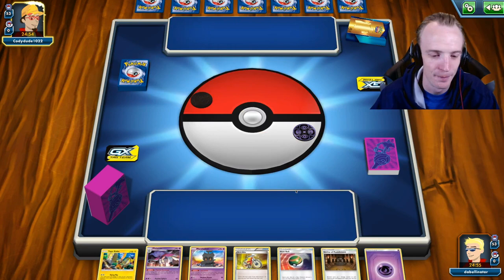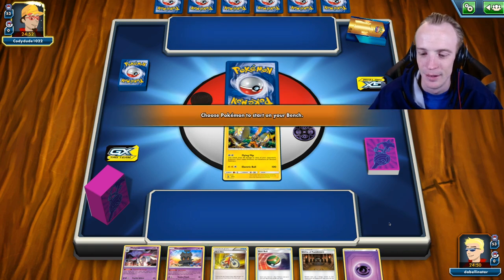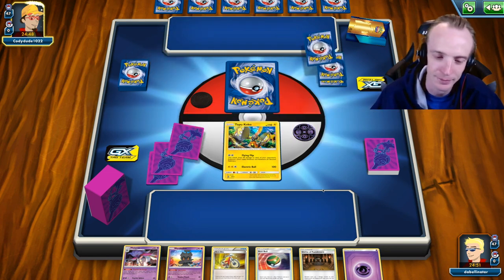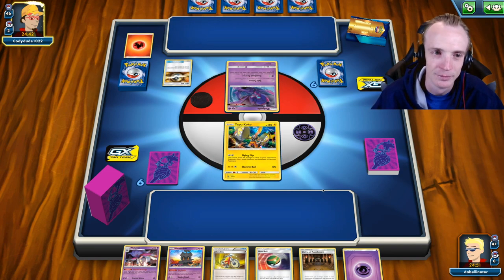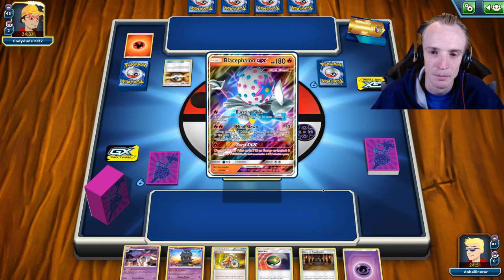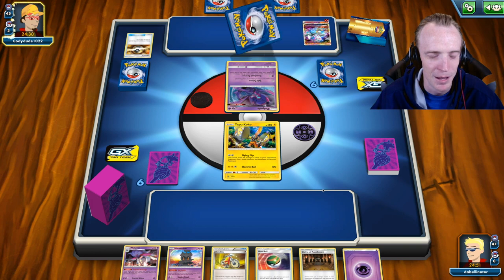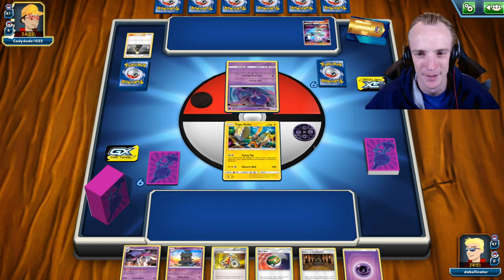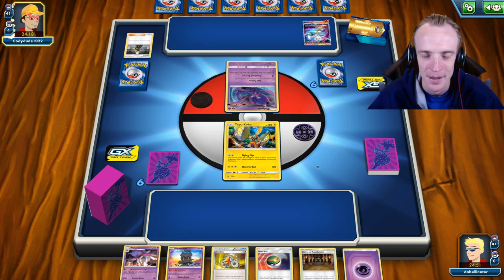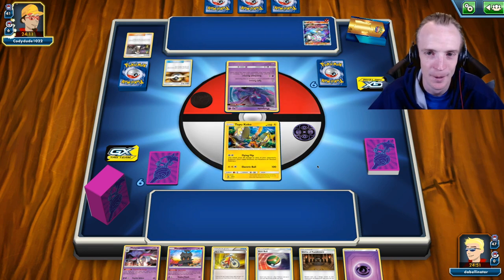Hello Cody, and welcome. Thank you Tapu Koko for showing yourself — would not have wanted to start with my Marshadow up front. Alright, Poipole — so we've got Naginadel and what? Fire. Blacephalon. Alright, Blacephalon deck. Can this thing kill Blacephalon? Going second, it's going to be tough. I mean I can stop him from using Mind Blown at least for a turn, potentially. There could be a Marshadow coming my way as well — going to do to me what I've been doing to other people.